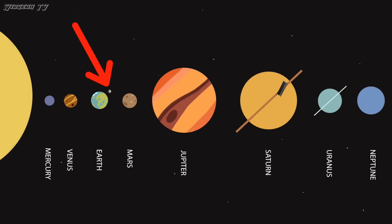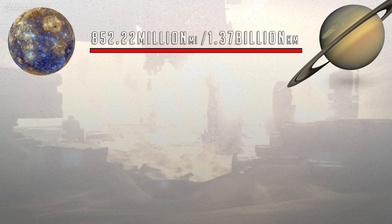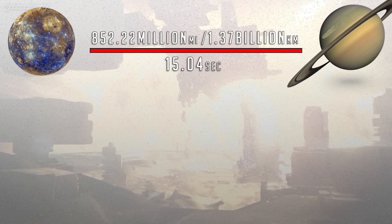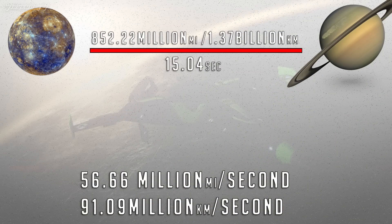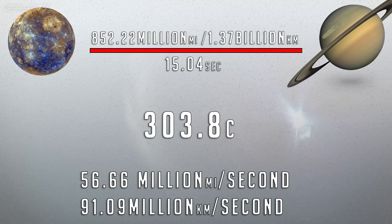The Earth-to-Moon is a small journey compared to what's next. Let's take the planet closest to the sun and go to the planet furthest away that we can travel to — that would be Saturn. If the Sun, Mercury, and Saturn were all lined up, Mercury would be 852 million 222 thousand miles away from Saturn. The travel time between these two planets was 15.04 seconds, making the theoretical travel speed 56.66 million miles per second.